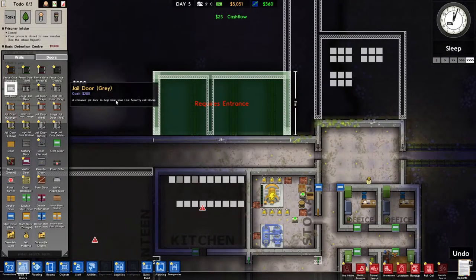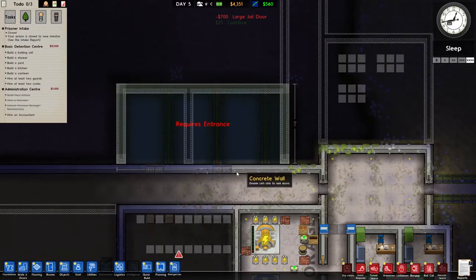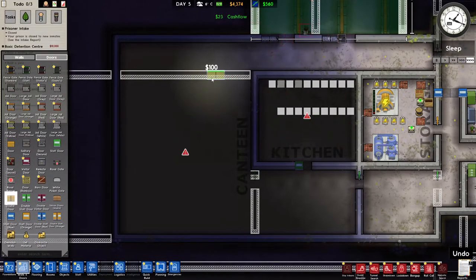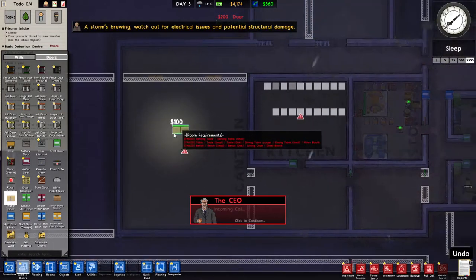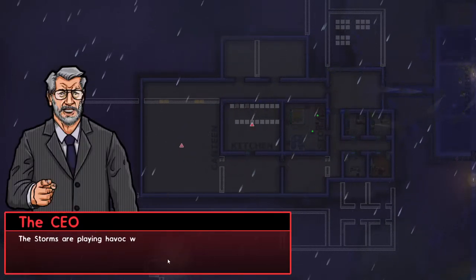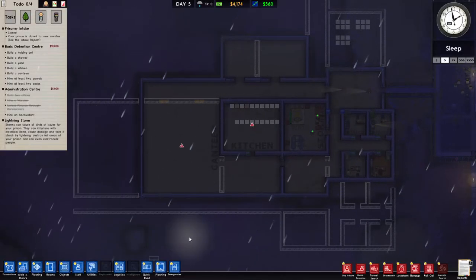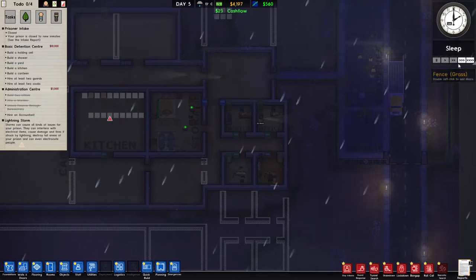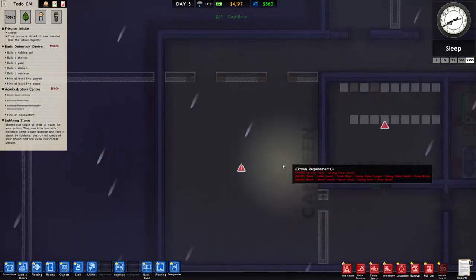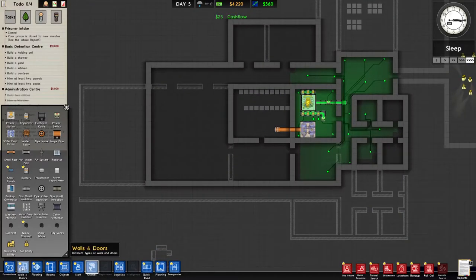We'll fix that later but we're gonna need a jail door and some large ones - I don't know, make them bigger. The canteen I've learned you can just do regular doors, doesn't matter too much. Oh god - storms! So the storms are playing havoc with the local power grid. The installation of backup generators are a good fail-safe to keep power running in the prison even in a storm. There's our first event. That means we can probably get rats too - if this gets dirty enough I'm a little worried to see that happen. But it's starting back up, let's get some more walls set up.